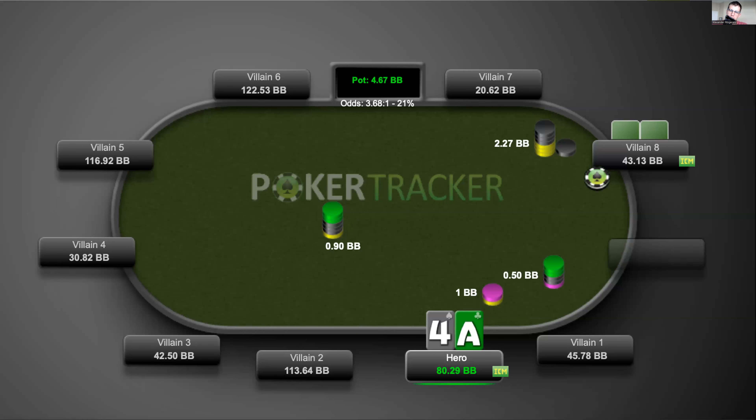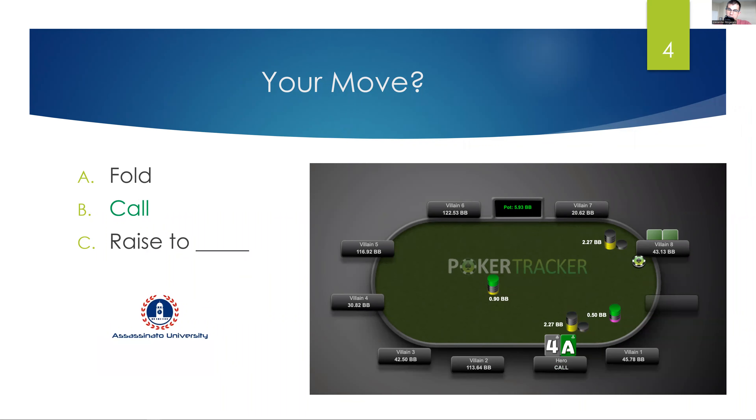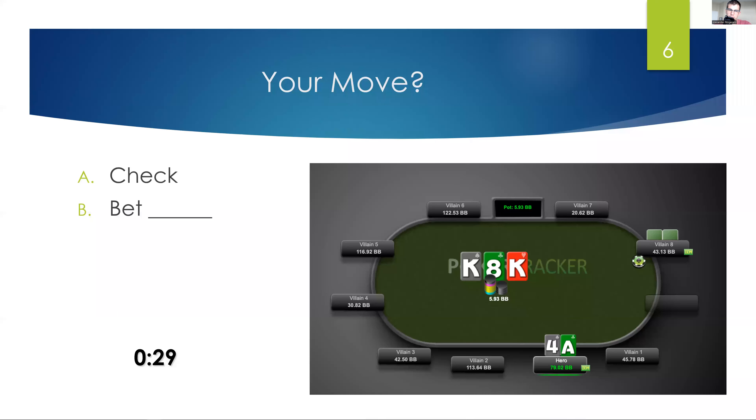We get a loose opener on the button. Five seconds — what do you want to do here from the big blind? We go ahead and call here. The board comes King-Eight-King. Villain checks, villain bets.